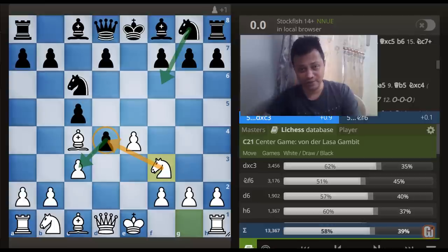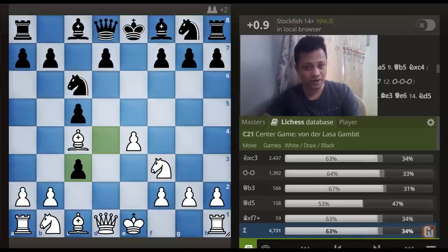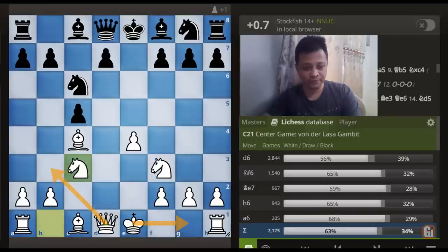The second most popular choice here is d3, but after this we can simply take this pawn and it doesn't matter however Black plays — our planning is very simple: we want to play Queen to b3 followed by castle on the kingside, which already gives White a huge attack.